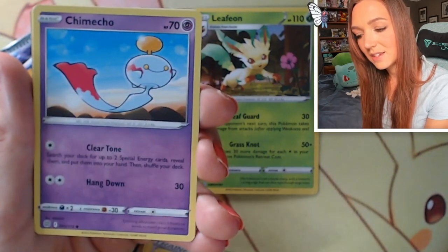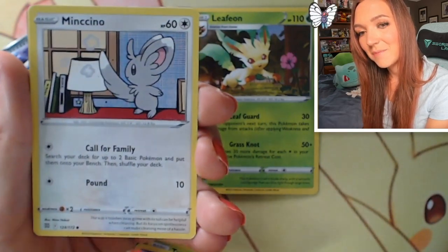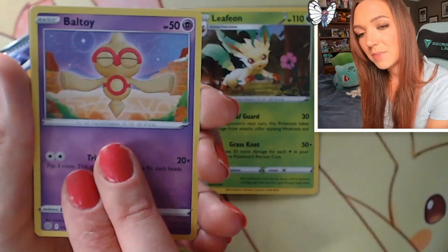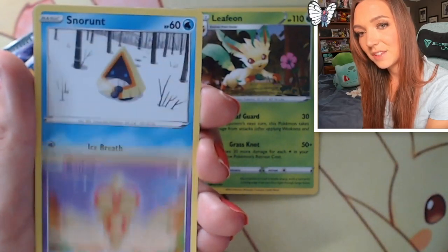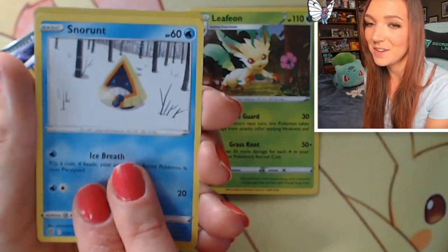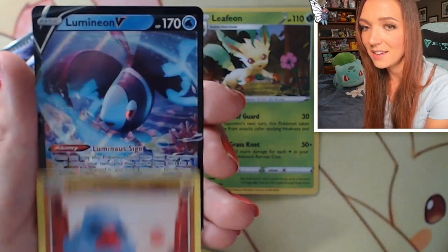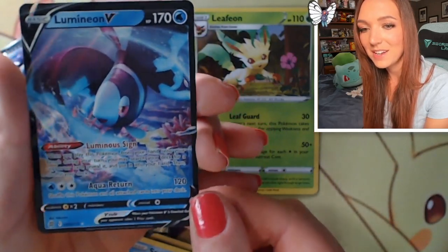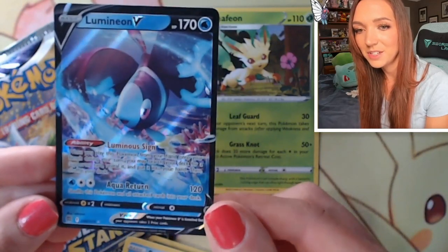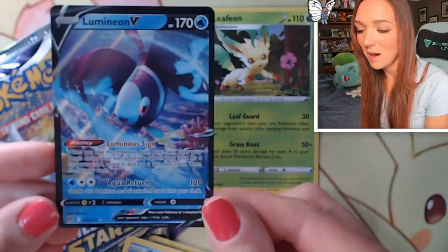A Chimecho, Chimchar enjoying some berries - really sweet. Minccino - I love these comic book style ones, they're super interesting. Beautiful Baltoy out in the desert night sky, really lovely artwork. Snorunt - I don't know why he's so cold, he's an ice type! Why is he cold? I don't get it. We've got a Reverse Nosepass, so no character card. And oh - Lumineon V! That's pretty. This is one I didn't have in my binder so happy to add it. I would love to see the alternate art or full art of this one, but Lumineon V - I'm happy with that, I'll definitely sleeve it up.